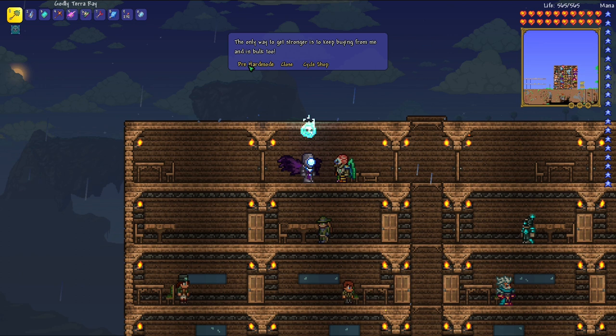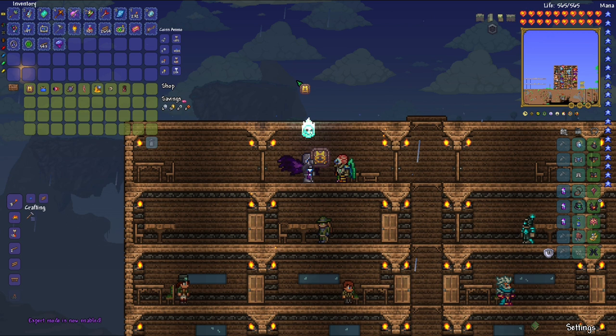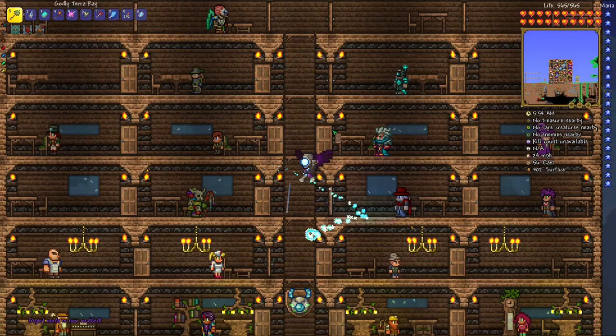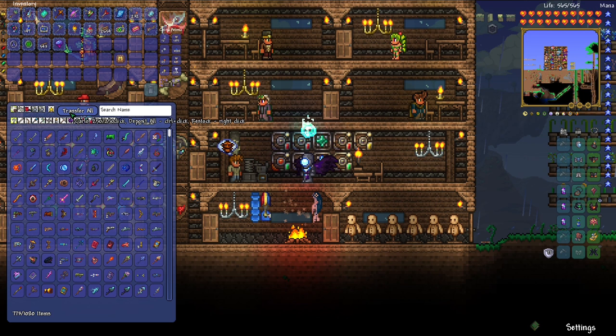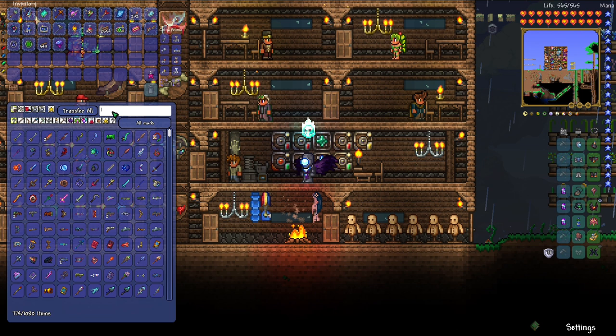I disabled everything except this NPC to get the expert token. I hope that works. We're going to test this by going down to the underworld and doing the Wall of Flesh. I shouldn't need potions because of how far I am into hard mode, but normally I absolutely would. I'm going to make a mana regen potion, and I also need a guide voodoo doll.